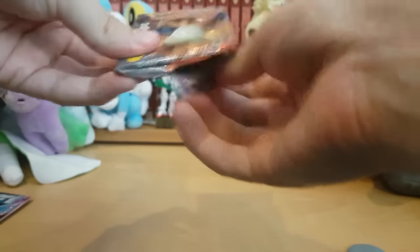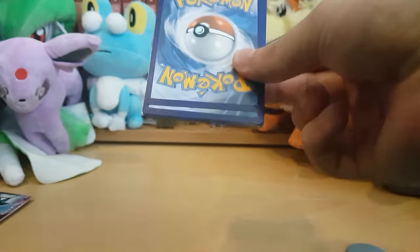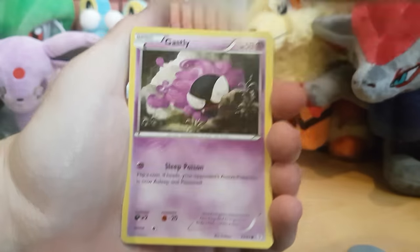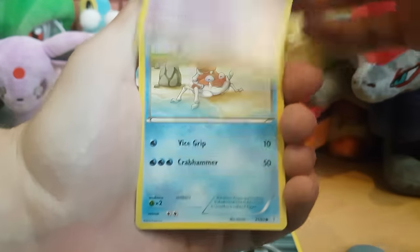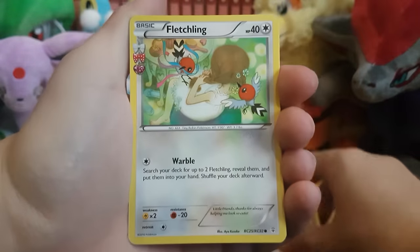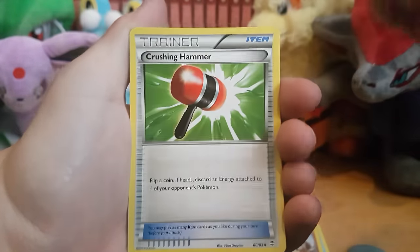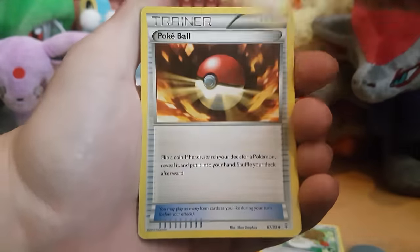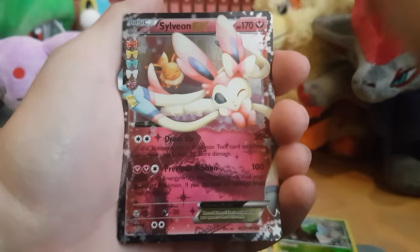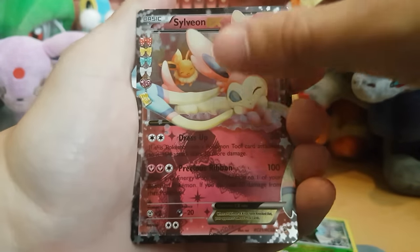Next pack! If we get zapped off in this pack, like I'm done — I am done. Alright, so we have Energy, Gastly, lovely little Krabby, Machop, Fletchling doing the little girl's hair, Crushing Hammer, just a Pokeball, Reverse Metapod, Sylveon EX — very nice, I've got like six of these now — and the last one is a...